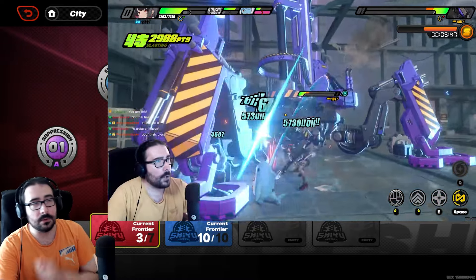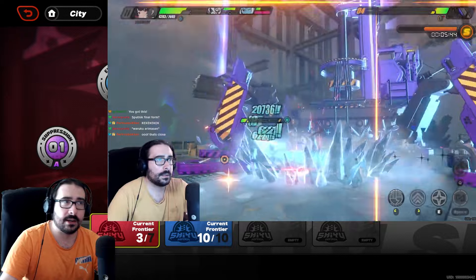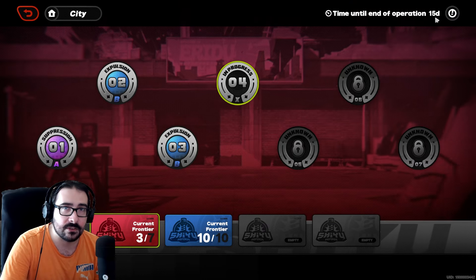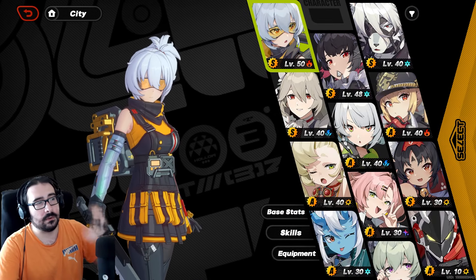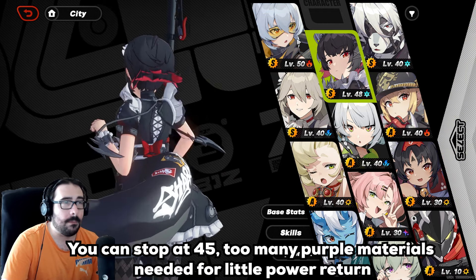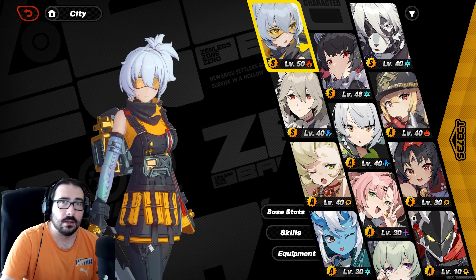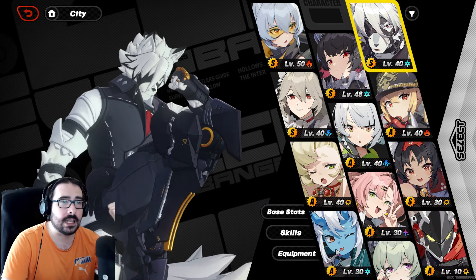I'll show you my current progression while I'm talking. It's not super far — I could probably clear stages four and five if I had good CDs, but we have 15 days. My two DPS characters were at 48 before I pushed to 50 after clearing. My main team right now is Ice and Fire with Piper as anomaly.